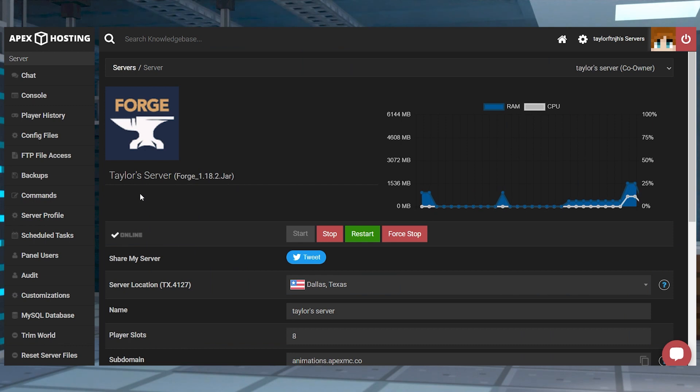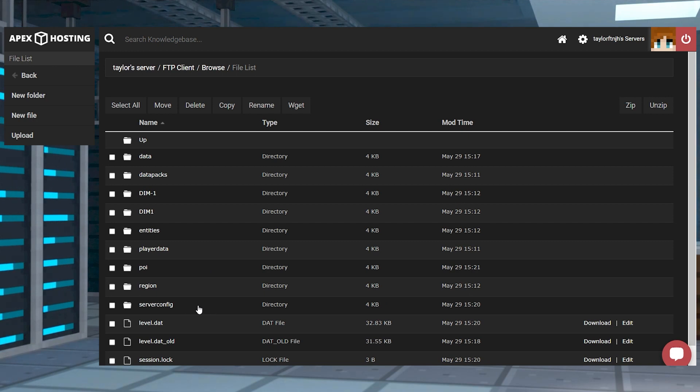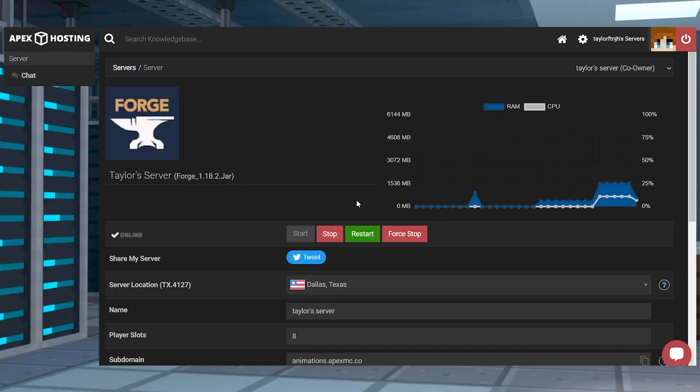Head to the FTP file access and log in, then enter your worlds directory and press the server config folder. Once you're there, enter your desired config file and press edit to the far right, and then you can make any changes and press save at the top. Return to the main panel and restart the server to apply any of the edits.